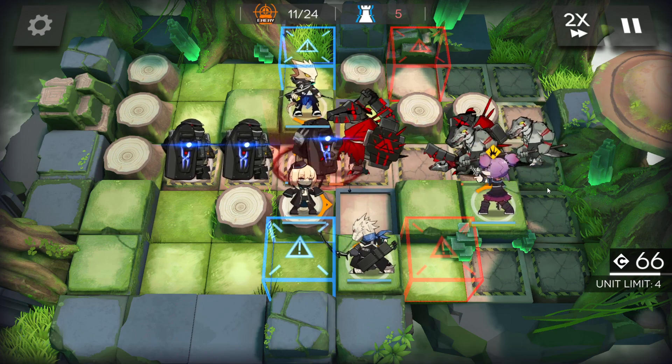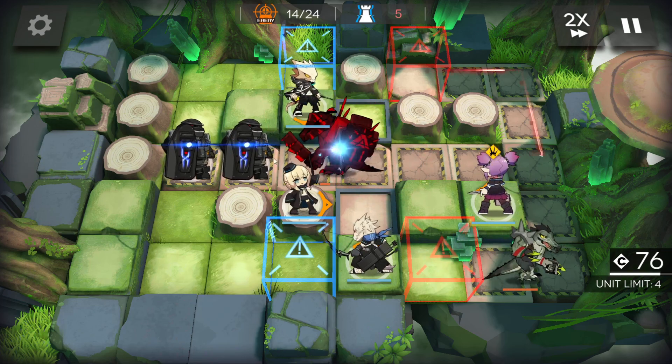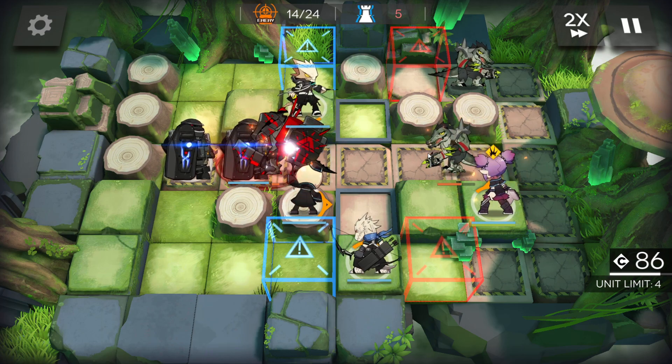Also, on this map, everyone is lining up in the center and there is a ranged tile. You already know what I'm talking about — you can use that tile here to melt everyone if you want.